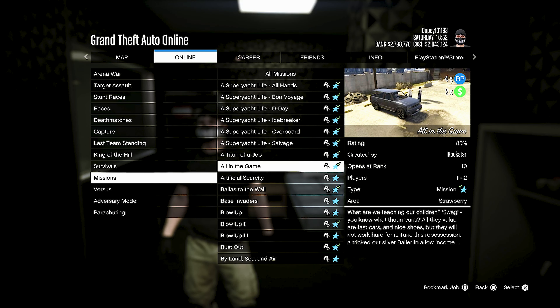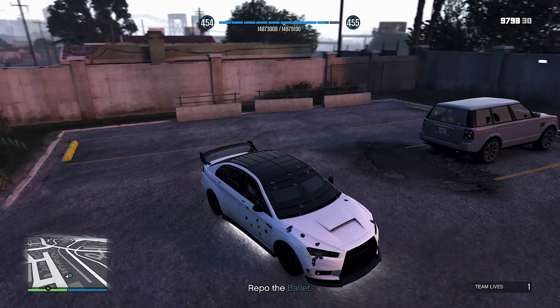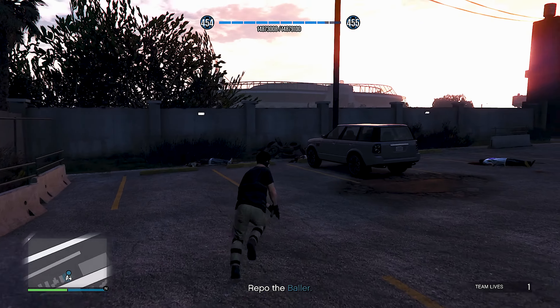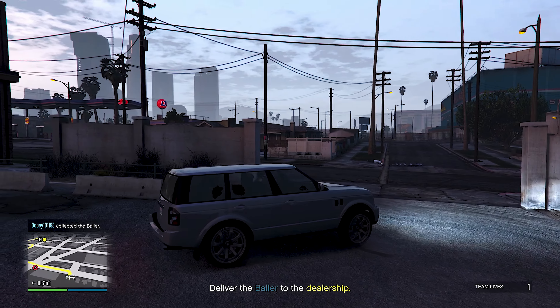For the next money-making method here in the video, we have quadruple RP and double money on these easy missions. These missions are really easy and they don't take too long to complete — anybody can do them in GTA 5 Online. If you guys are going to be doing these missions, I recommend having the Chroma and also staying in the mission for at least 15 minutes. Just rubber band your controller and go do something for at least 15 minutes, and you will make a lot more money and RP.